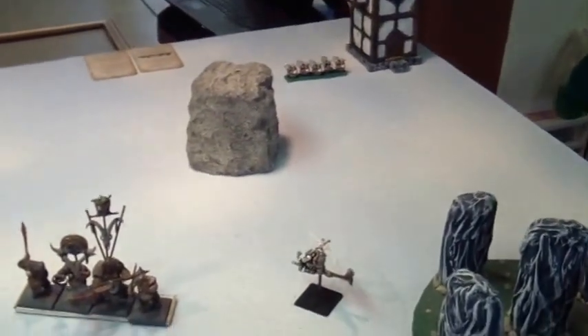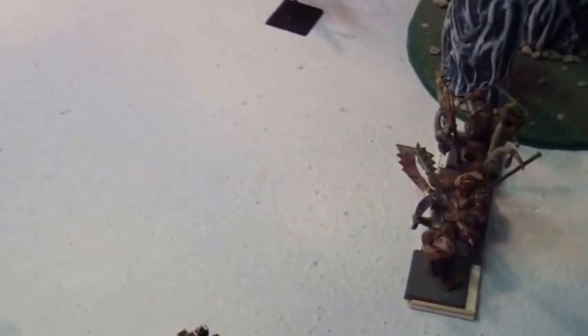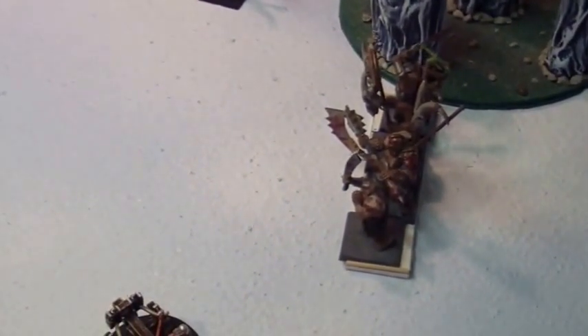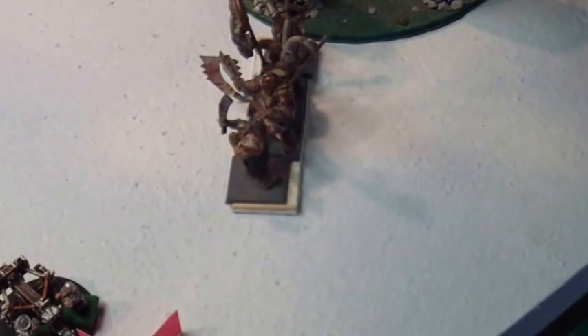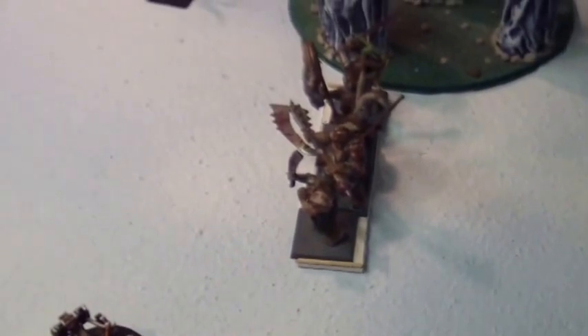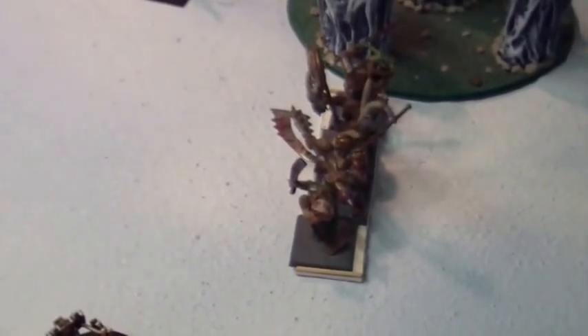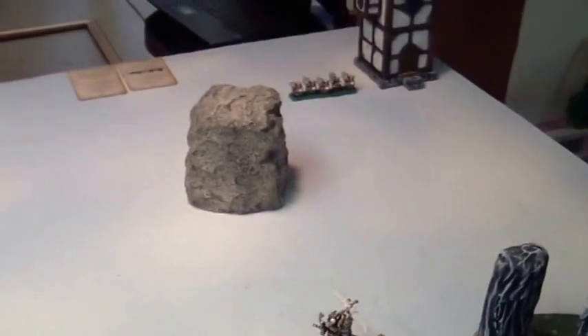The Rangers are just chilling back here. When you think of gamey things — I fled the general's charge with my Thunderers, and of course they went through the miners. The miners failed their leadership nine panic test and ran nine inches — eight would have kept them on the table, but they ran nine and went off the board. He rolled a seven to catch the fleeing Thunderers, gobbling up the unit of ten miners and the unit of fourteen Thunderers. He caught a fleeing unit so he gets to reform. The Gorger makes it in his base move. What started off was pretty awesome for me, looks like the only ones that are going to live are the Rangers way in the back.